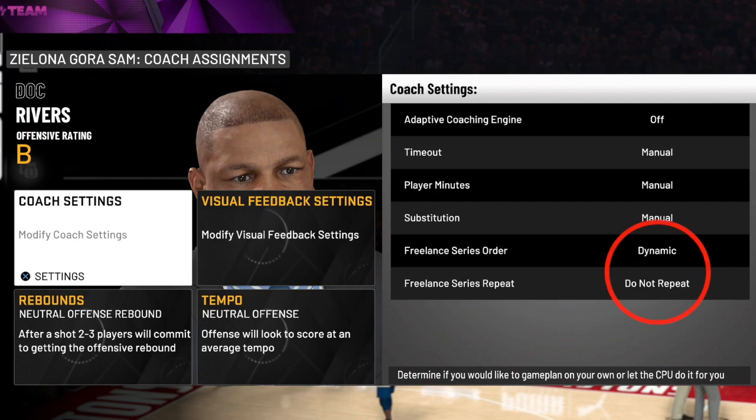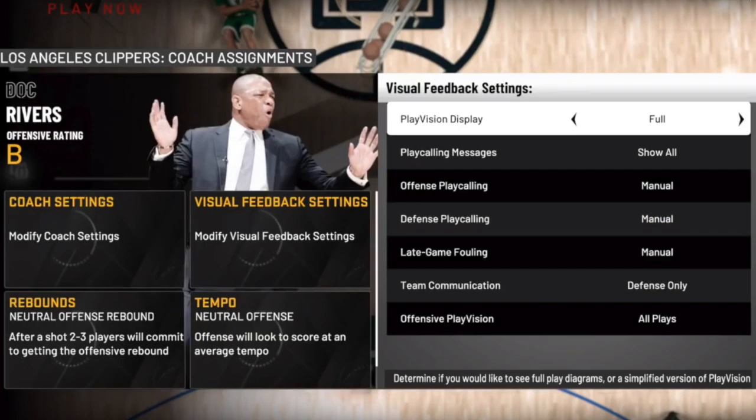In terms of setup, first things first: go to offensive settings and in your coach settings, make sure adaptive coaching engine is off, the freelance series order is set to dynamic, and the freelance series repeat is set to do not repeat. On your visual feedback settings, make sure play vision display is on full, offensive play calling is manual, team communication is defense only, and the offensive play vision is set to all plays — that's very important.